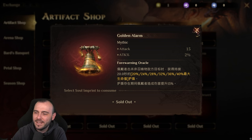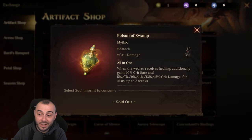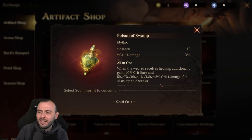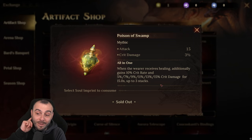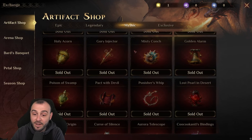Then we have the Poison of Swamp. This gives you attack and crit damage. When the wearer receives healing, they additionally gain 10% crit rate and 15% crit damage for 15 seconds, up to 3 stacks. Frerbart — imagine building a team around Frerbart with this. That's going to be a pretty awesome one because you're going to get the healing super quick. You're going to gain 30% crit rate and 45% crit damage for 15 seconds, and with Frerbart you're never going to run out of it. That's a pretty interesting one.